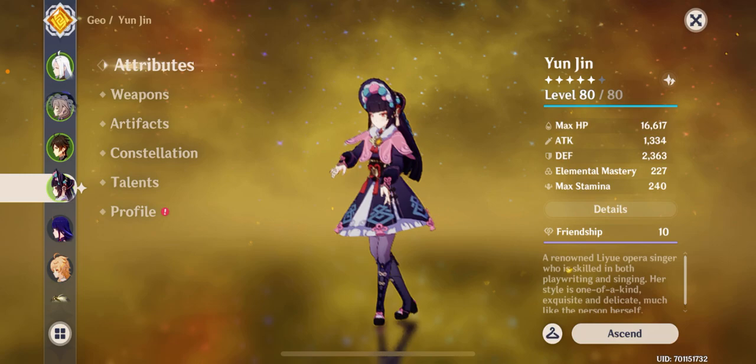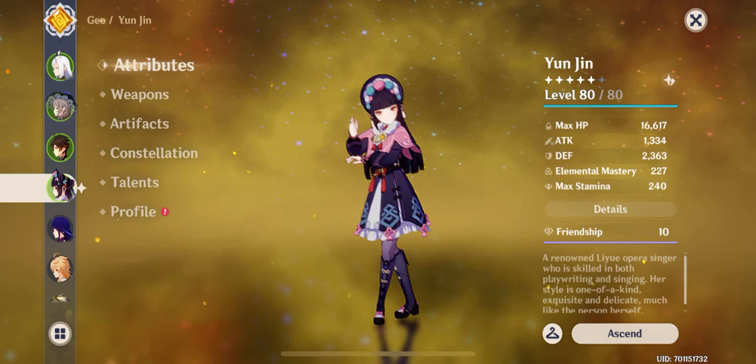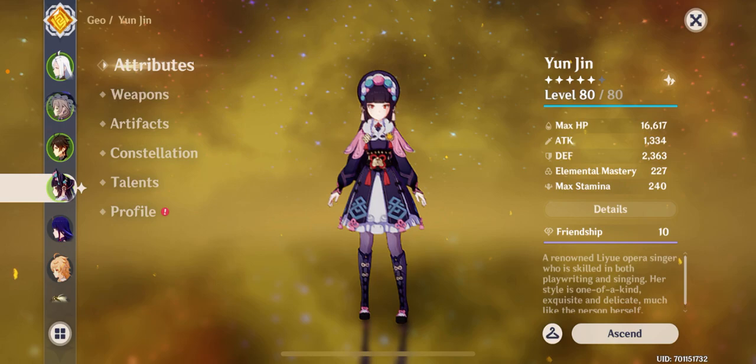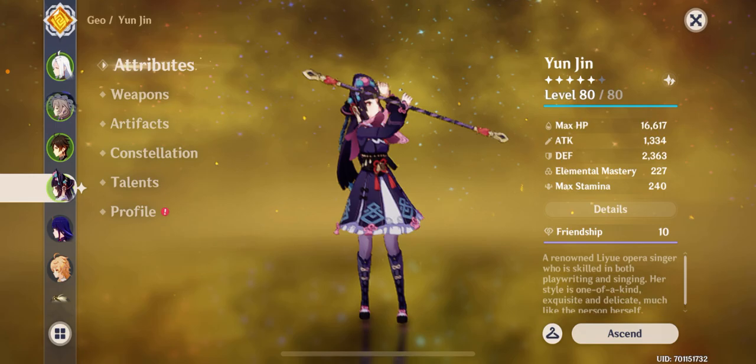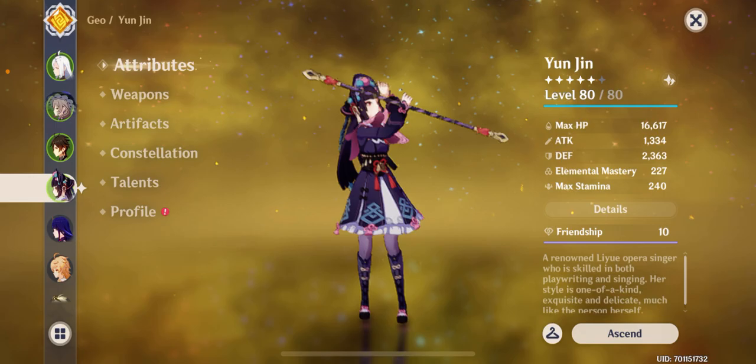Now onto Yunjin — she's a recent unit that came out way back in patch 2.4 with Shenhe's banner. I got Yunjin through that banner and haven't regretted it at all. I've been using her in Shenhe's team since the moment I got her in patch 2.4, so I've been running this team for basically a full year.